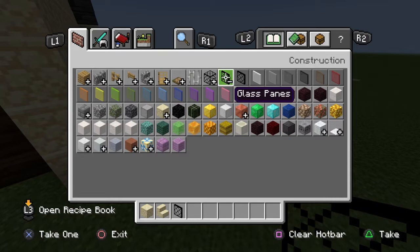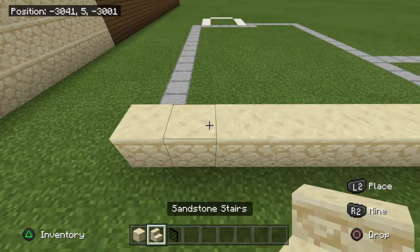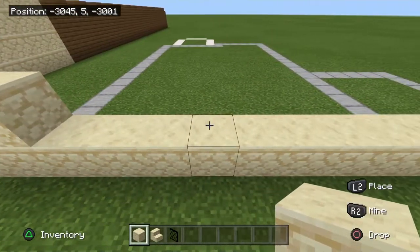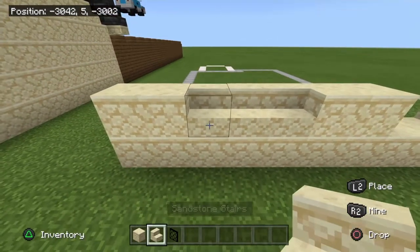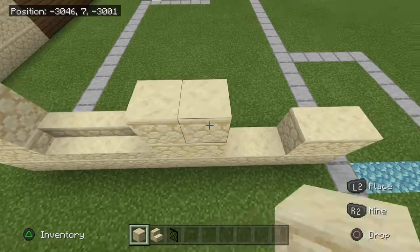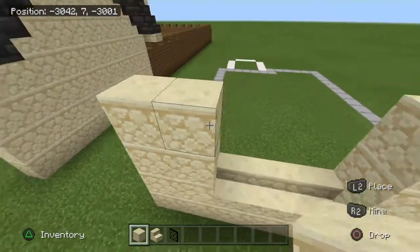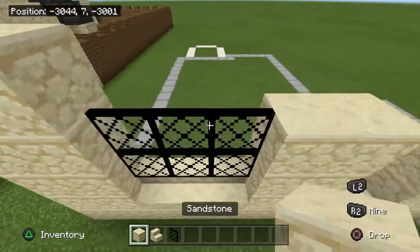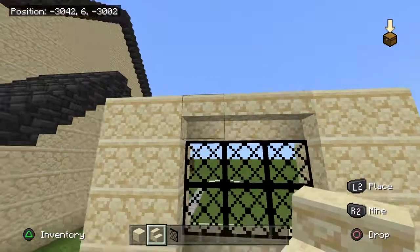I'm using a custom texture pack that I made, but you can use light grey stained glass. Add 2 blocks here, then 1, 2, 3 — so 2 blocks, leave a gap, and 2 blocks. Then 3 sandstone stairs, then 2, leave a gap of 3, then 2, leave a gap of 2, 2, and then again on top of that. You're going to need to add your stained glass in here, and then just fill the gap here with sandstone stairs.